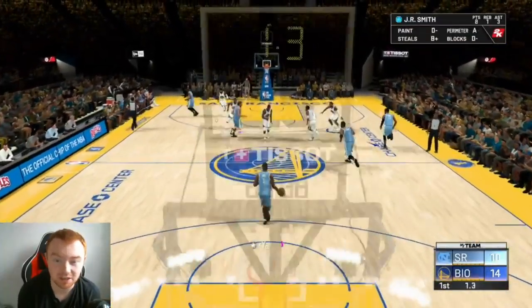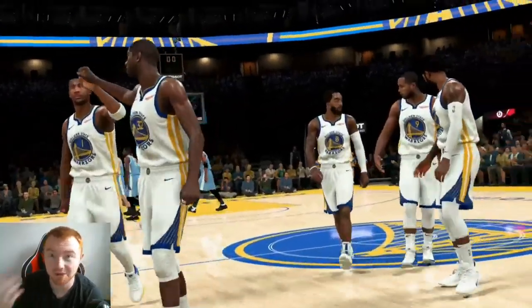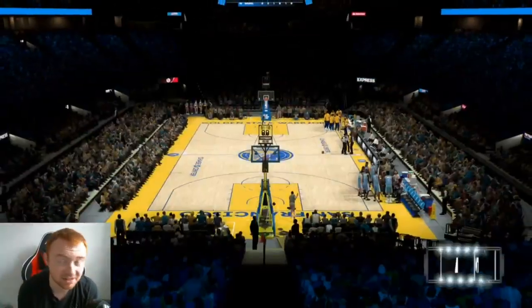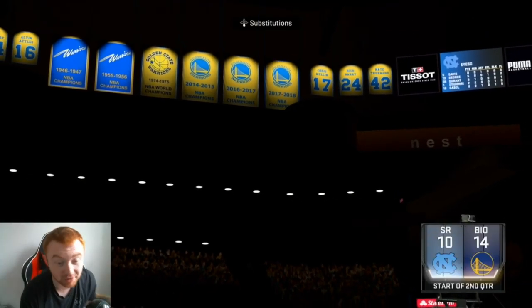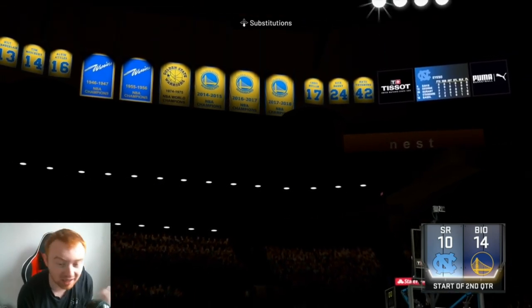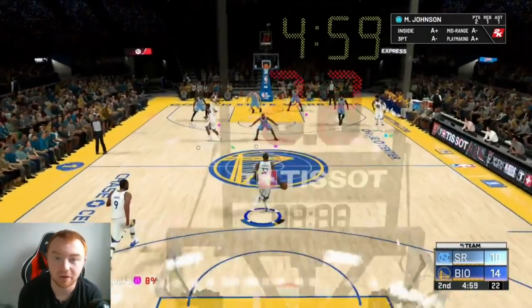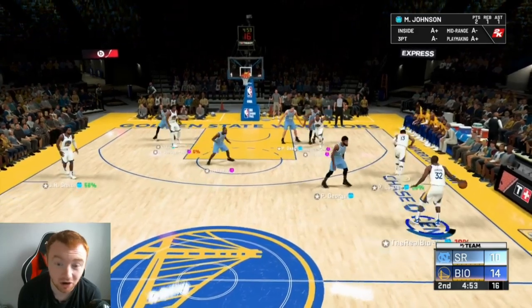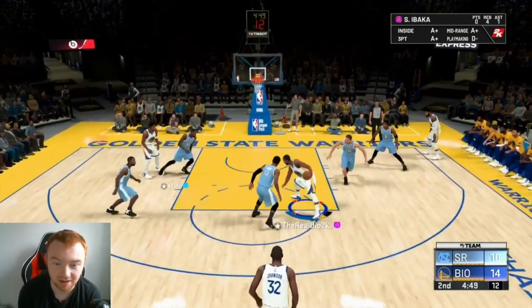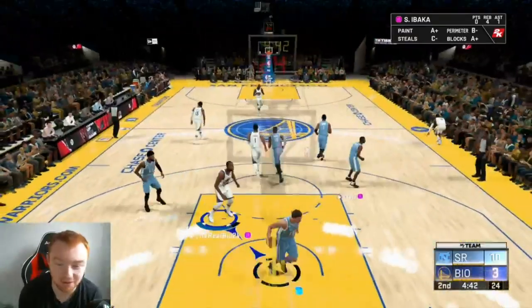The whole point about running a 2-3 zone is you're basically just fixing rotations the whole time. It's hard to show you guys exactly what to do every single possession while talking through it — that's why it may seem a little flustered. You can't just say 'stand on one side and let the other person do all the work.' You've got to constantly be moving, constantly be fixing rotations. And when somebody drives in, you want to switch to your power forward or whoever is appropriate.